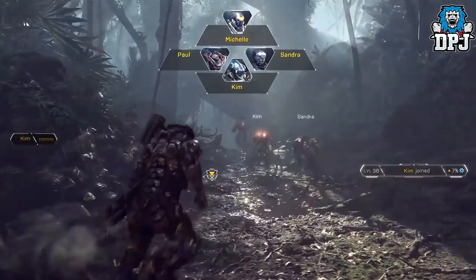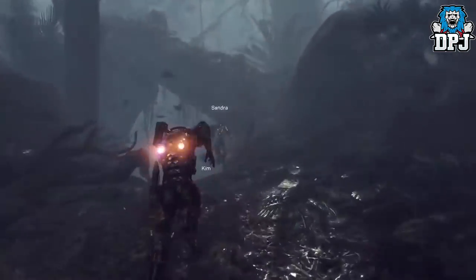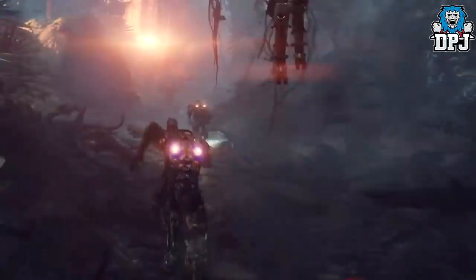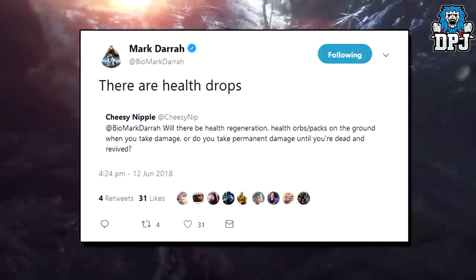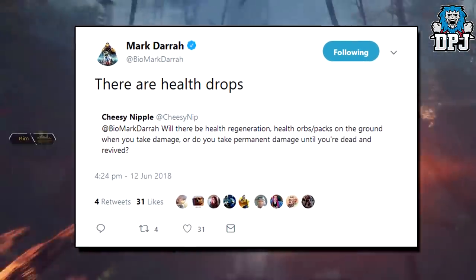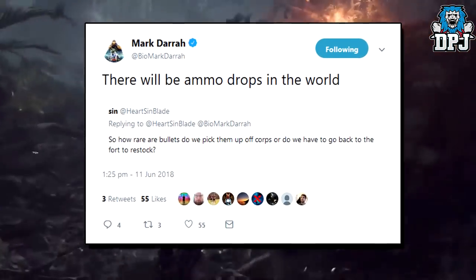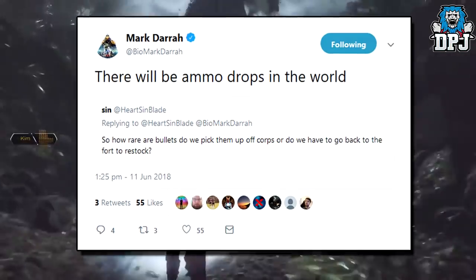Outside Fort Tarsis is a dangerous place. Regarding your health — it doesn't regenerate, but enemies do drop health packs. The same works with ammo: enemies will drop ammo packs, so that's pretty cool.